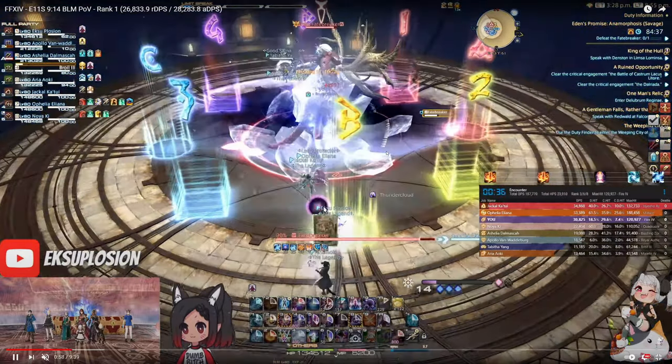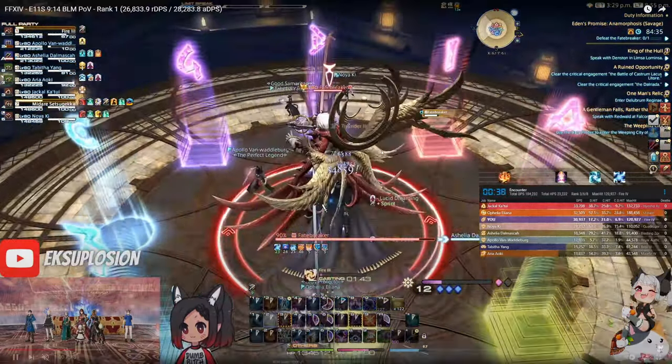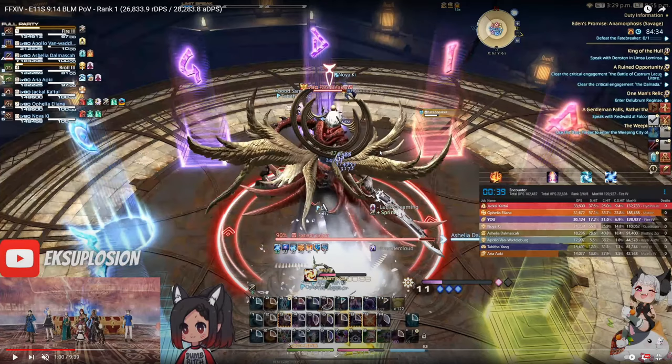As I'm going to the middle with my thunder proc, I weave sprint, and I stand under the boss so that if I get a thunder tether I'm able to slide cast to the relative north of the arena. The boss is facing west in this scenario, so since I'm under the boss and I have sprint on, if I am targeted with the lightning tether I have enough time to slide cast from the middle to the relative north of the boss.